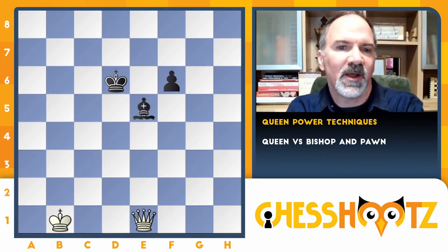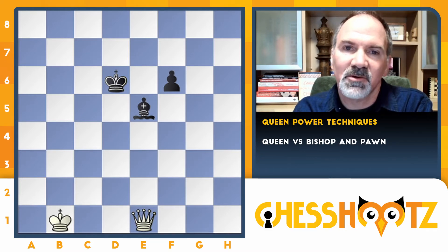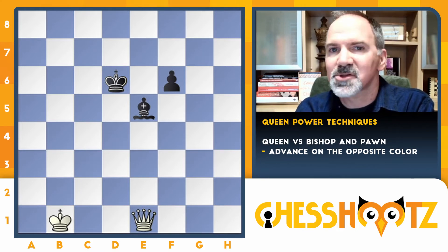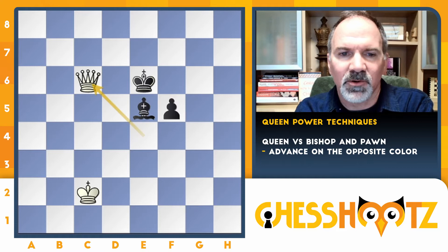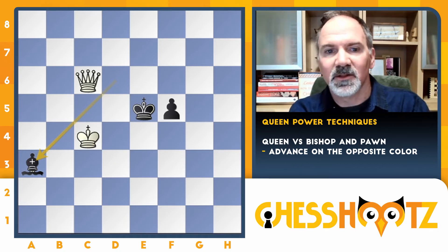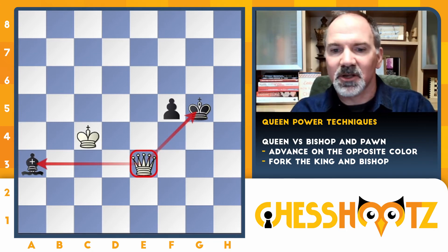Now this is something that might happen in one of your games: you have your queen, your opponent has a bishop and a pawn. A nice easy trick here is to advance your king and queen on the opposite color of the bishop. That way there's no fork, no discovery, no pin or skewer — just stay on the opposite color. Eventually they'll have to separate their king and bishop and you can pick up the bishop with a nice fork. So advance on the opposite color of their bishop.